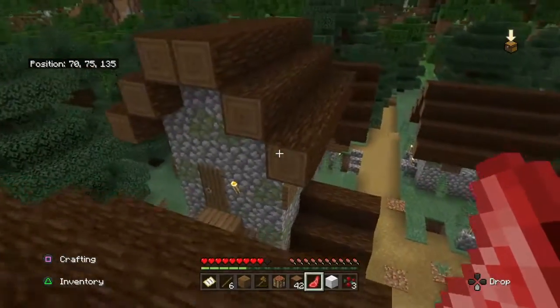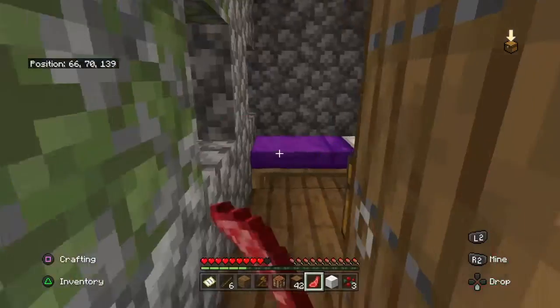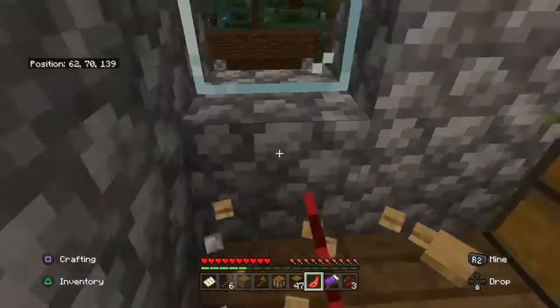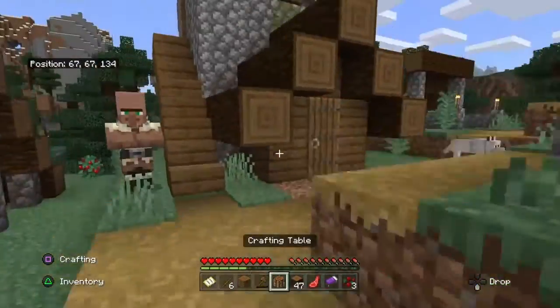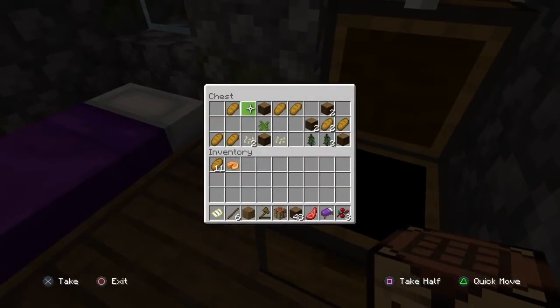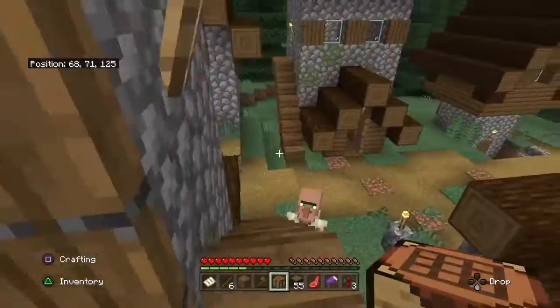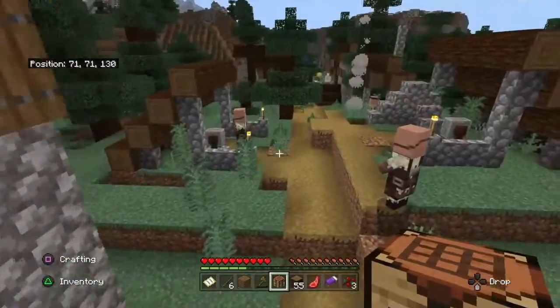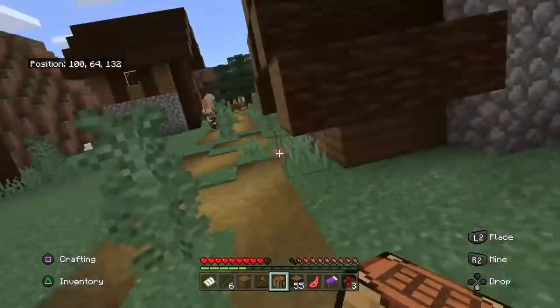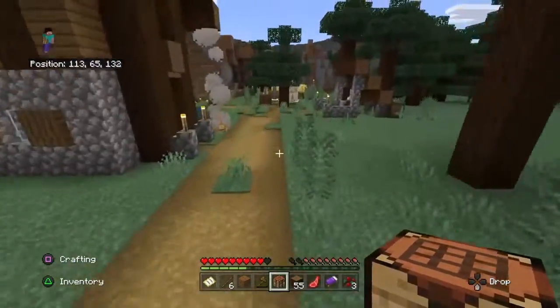I'm probably going to check this forge area and see what items they have in here. A bunch of bread — I don't really need an iron nugget. But I will take this spruce log, and I just realized I can take this purple bed. So it's going pretty good here. Some more spruce logs for my house. I just need to find some hay bales and I'll be all set for at least a couple of days.